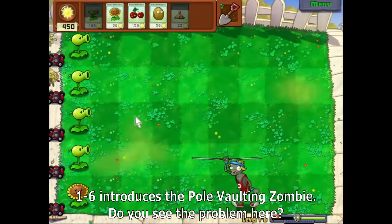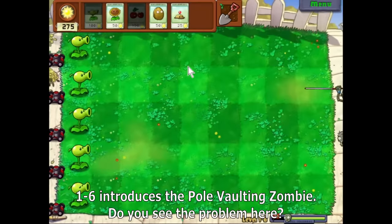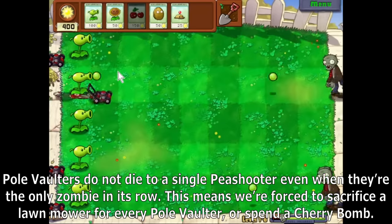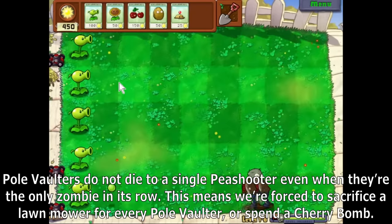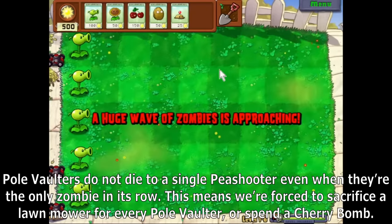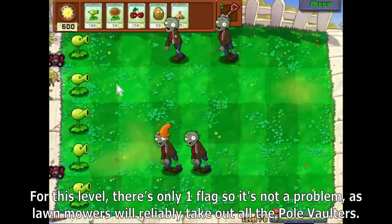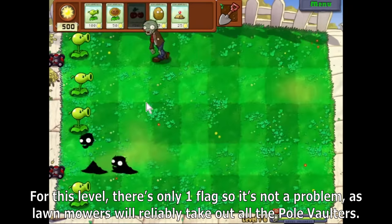1-6 introduces the Pole Vaulting Zombie. Pole Vaulters do not die to a single Peashooter even when they are the only zombie in their row. This means we're forced to sacrifice a lawnmower for every Pole Vaulter, or spend a Cherry Bomb. For this level there's only one flag, so it's not a problem, as lawnmowers will reliably take out all the Pole Vaulters.